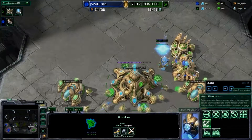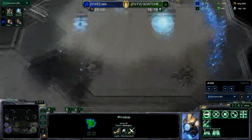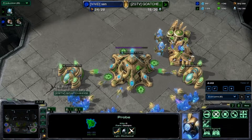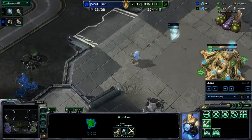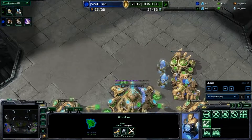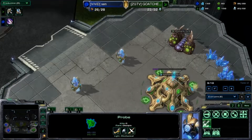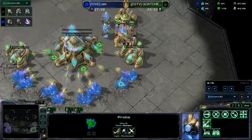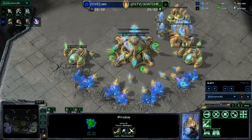Every time I go to do a one gate expand, I always get like eight Zerglings in my main base and it's just GG. Before this, I had played a game versus him, and I don't think that one's going to get uploaded just because it's too much effort.